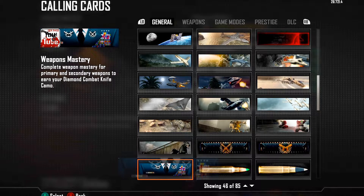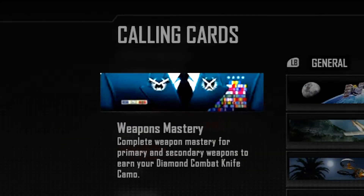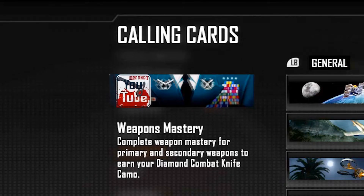But when you get both your primaries and your secondary tiers all diamond, you get this calling card, which looks like an air force general's outfit. It looks very similar to the calling card for the Operations Master, which is a military general BDU, but it's a little more flashy — there are a few more medals.